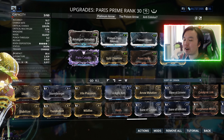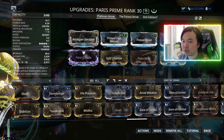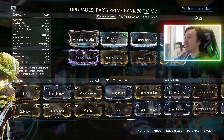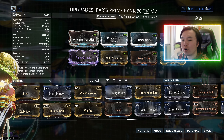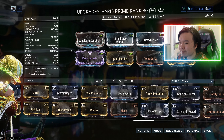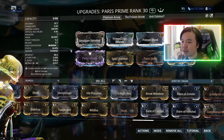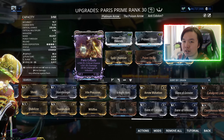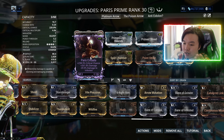Here we have the Paris Prime build — the super duper big dick awesome overpowered Paris Prime. 106 rolls. In this build, there are at least three mods that are considered staple mods for the Paris Prime: Serration, Split Chamber, Riven — three high-capacity mods that are staple mods. For most weapons, you have at least two of these that are staple mods.